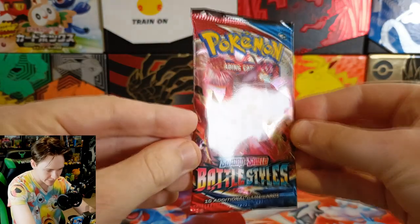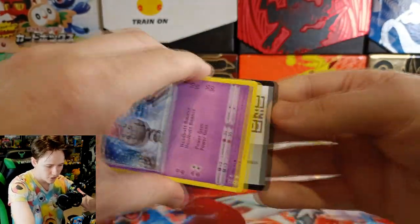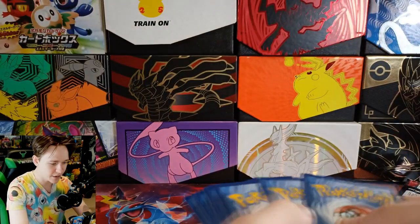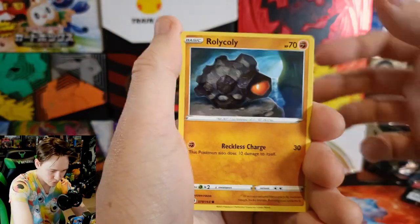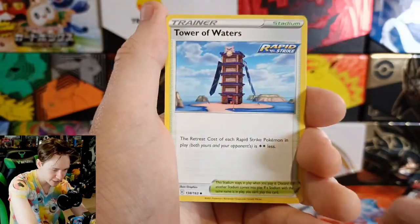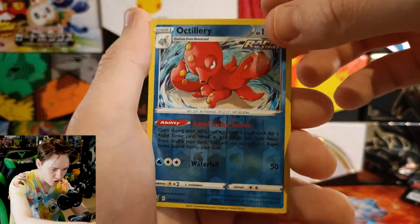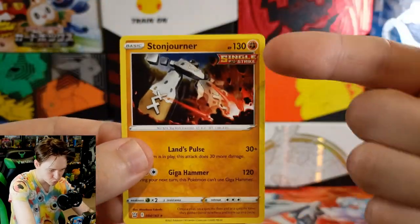Let's take a trip down memory lane and have a look at this Battle Styles pack. This was the one that introduced single strike and rapid strike cards, which aren't really played anymore. Kind of a short-lived mechanic — cool at first but turned out to be nothing really special. At least they tried. We're getting a Corphish, Tower of Waters, a reverse Octillery — I like Octillery — and on the end a Stonjourner single strike.